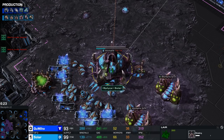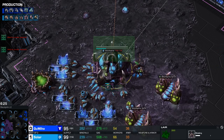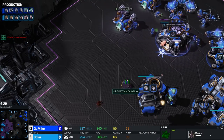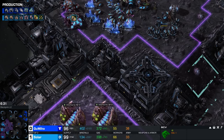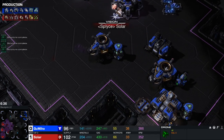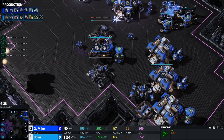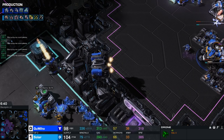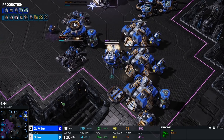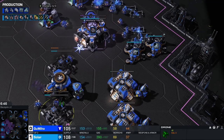He goes up to a 6 minute 20 second Hive — I want to emphasize how early that was. At this point he doesn't really know much of anything. I'm assuming he knows he's going up against a mech-based style, since he's going up against Gumiho — so it's a safe bet. There's no denying Solar went for a super-quick Hive. He may have read something I didn't quite see yet — maybe just seeing the timing of the Terran's third base was enough for him to go for a really greedy fourth base and a Hive as well.